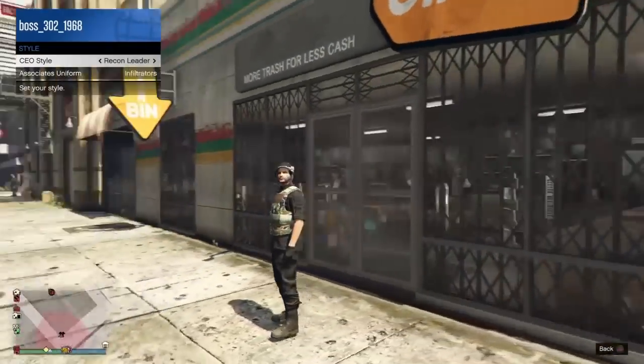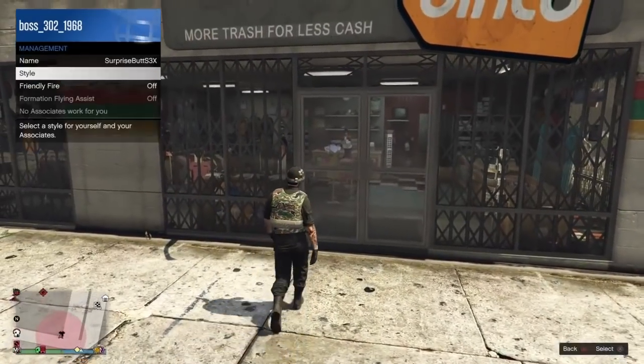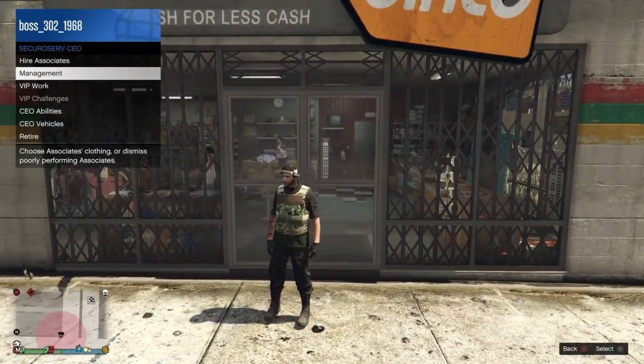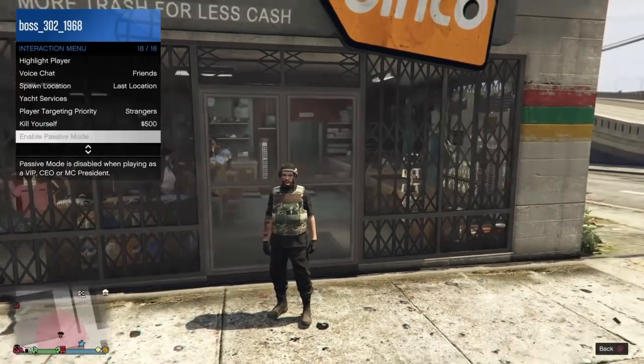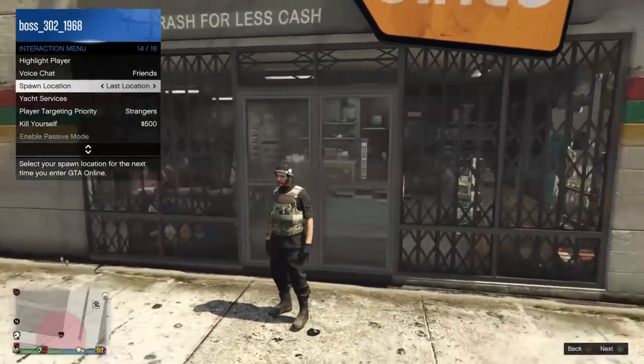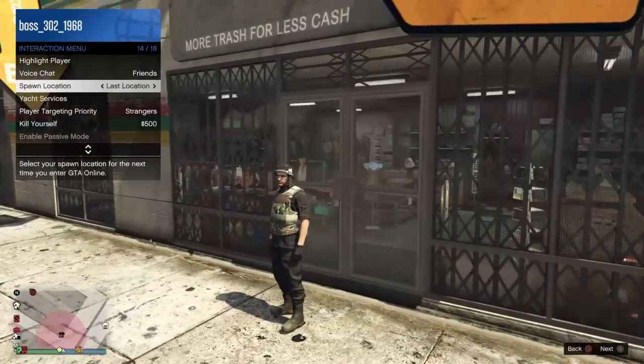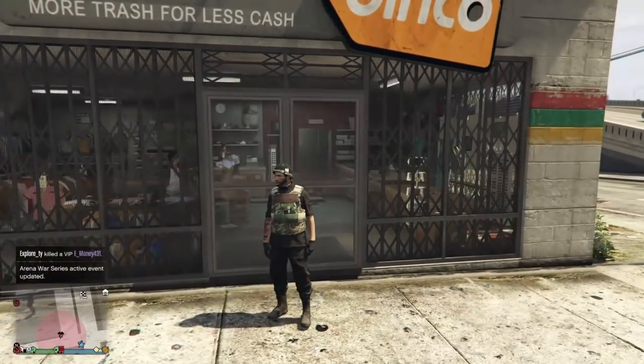This Recon Leader outfit will give you the black joggers. After you get that outfit, back out of it, go down, back out of the interaction menu, go to Spawn Location, and set your spawn location to Last Location. This is key — this is what makes the glitch work.